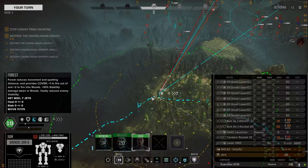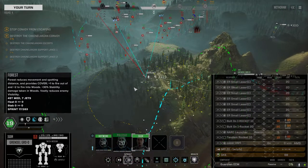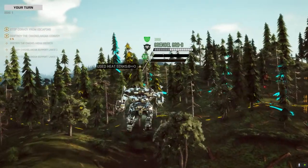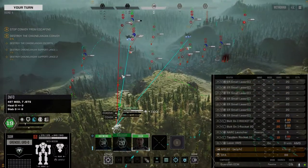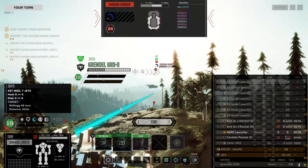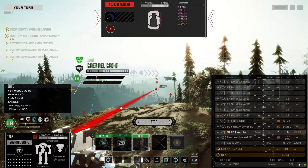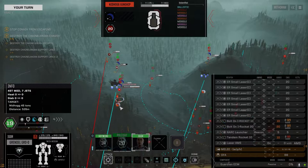I want you to hunt that SPG. Wait, is this another Nidhogg back here? It is. But this is the guy that we've been doing damage to I think. We're still out of range with everything? Yeah. The ER Smalls — not really made for this battlefield, but that Nidhogg's taking a bunch of damage for sure.